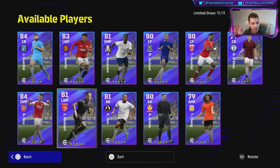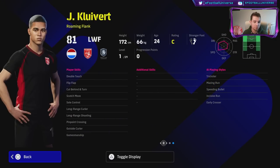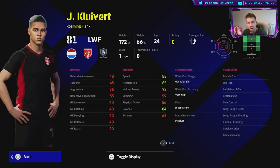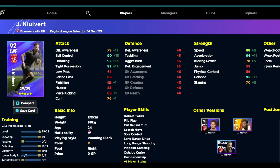We'll take a look at Clivert. He's got good pace, good dribbling, good tight possession — everything goes 29 levels. Very overpowered card, extremely good on the ball. He isn't a prolific winger but is a roaming flank. He has early crosser, pinpoint crossing, double touch, sole control, flip flap, and can do the ball roll. Extremely skilled player and definitely one to look out for. When we take a look at his training guide, we've gone crazy with the dribbling and dexterity.